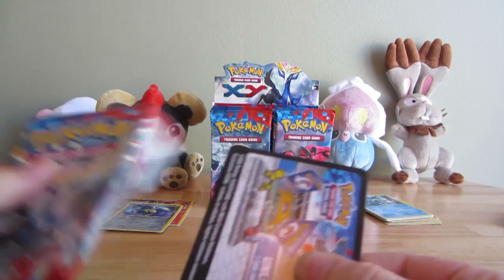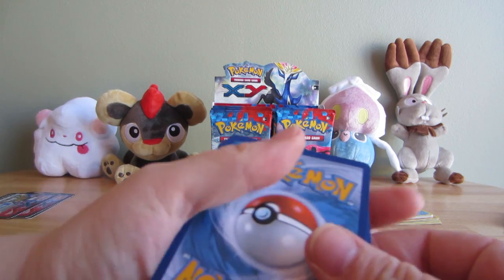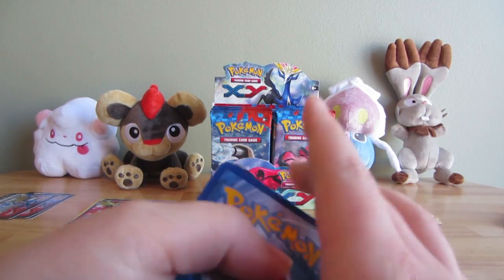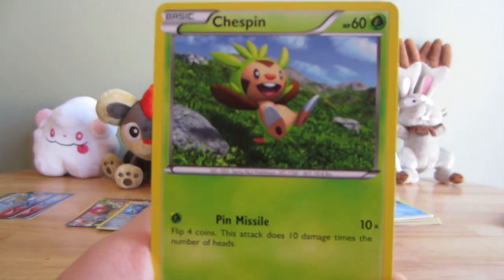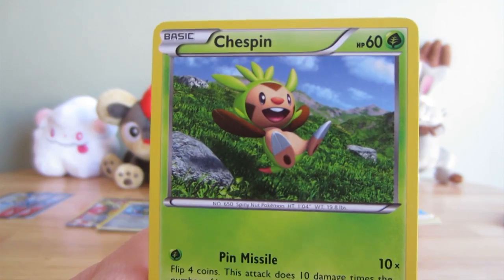If a set's gonna have basic energies, I'd prefer to at least have a somewhat unique design. The HeartGold SoulSilver set - best ones. Even the Black and White set, while it did a boring basic energy, they still had their own pattern. These are the worst basic energies in years. Chespin, Fighting Energy - they're like the Diamond and Pearl.